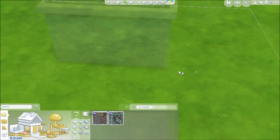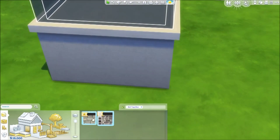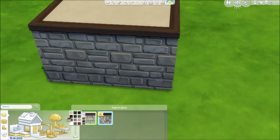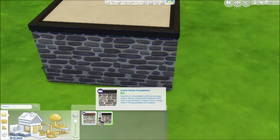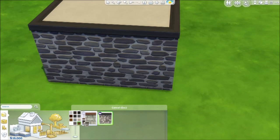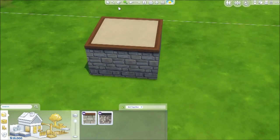Next we have a couple of new foundations. We have this brick one that comes with a different color wood on top but the same color brick, and then we have this one which is more like natural stones, whereas the other looks like more exact bricks. Pretty cool.